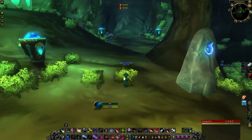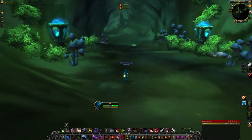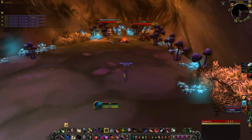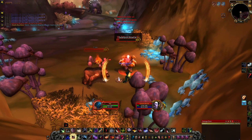Armwraps of Disdain, the wrist piece for this set — which is an optional piece because it will be covered by the other parts of the set — come from Heroic Underbog, located on the east side of the Coilfang Reservoir in Zangarmarsh, and drop from the third boss, Swamplord Musel'ek.